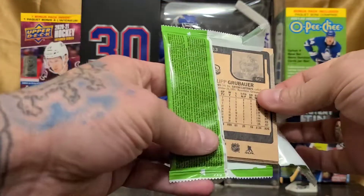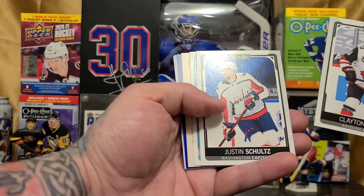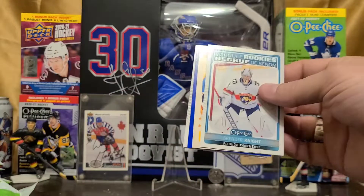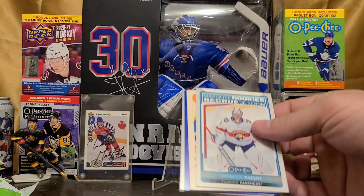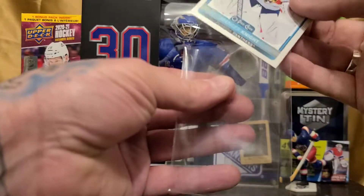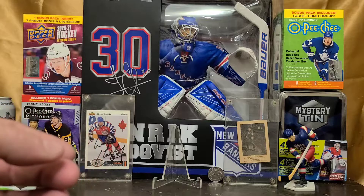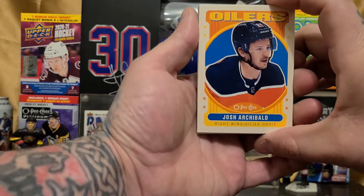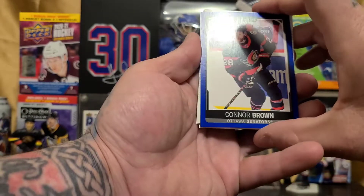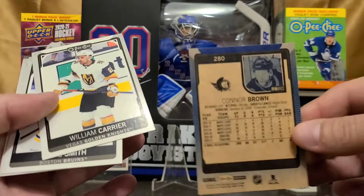Let's get this corner open so we don't have any dented corners. We've got ourselves a Spencer Knight marquee rookie. Hey, this pack's looking good — there's some color in there. We'll sleeve this Spencer Knight marquee rookie. We've got what I believe is a retro, and we've got a blue — Connor Brown. The back is blue as well.